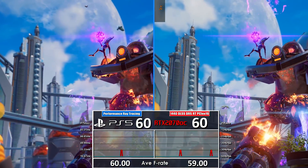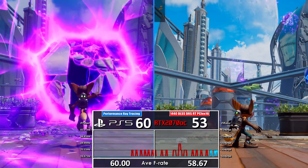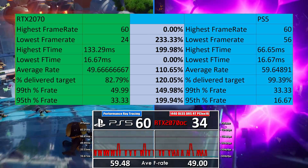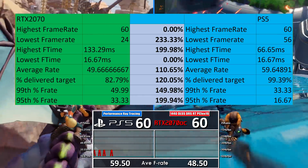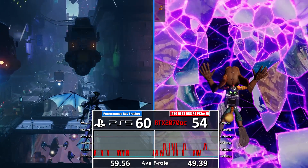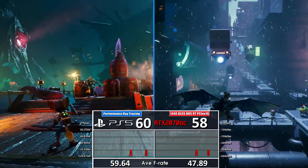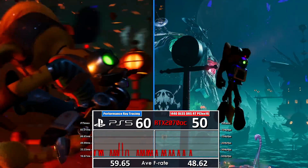Comparing my RTX 2070 at best settings head-to-head against the PS5 in the same section, the PlayStation 5 has some stutters of its own during heavy streaming moments, with a worst case of 66.65 milliseconds — still two times better than the worst case on my RTX 2070 machine. Frame rates are over 130% better on the PS5 in these sections, with one and five percent lows 50% and 100% better respectively, meaning the PS5 is on average 20% faster here. This confirms a title designed around the PS5 runs closer to an RTX 2080 Ti or even a 3080 level.